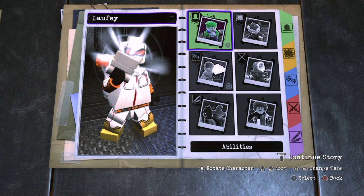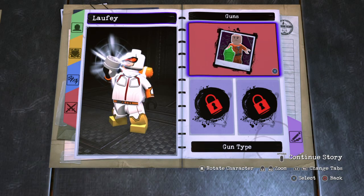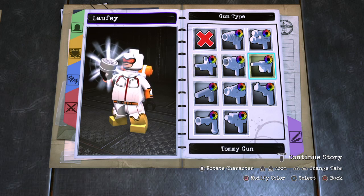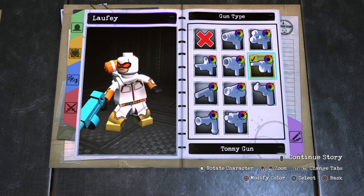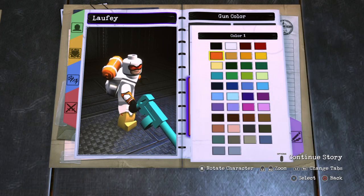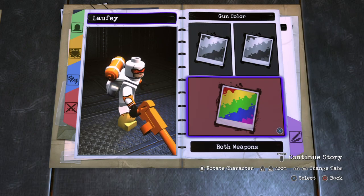Let's get out of here and go to his weapons. For his gun, he has like a fire blaster. So I'm going to try Tommy gun — he has a gun just like he does in this game. The closest we've got is a Tommy gun, and let's make it orange.